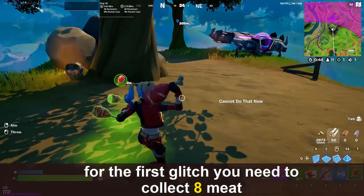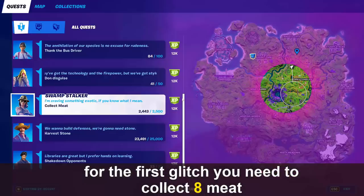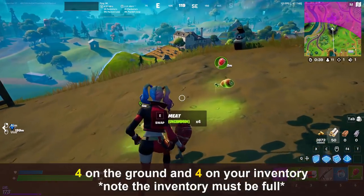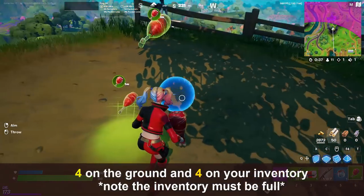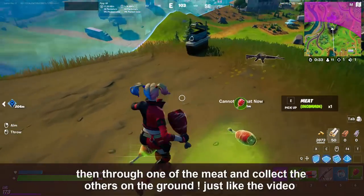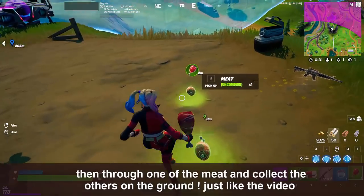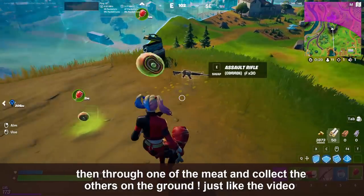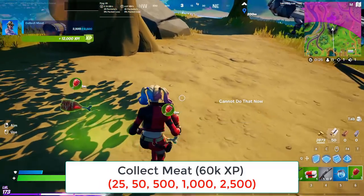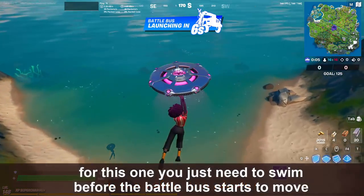Now for glitches — the first is the meat glitch. You need eight meat total: four on the ground and four in your inventory, with a full inventory. Throw one meat, collect the other four, throw one, collect the other four — repeat. This way you can complete the 2500 meat challenge in one or two games.